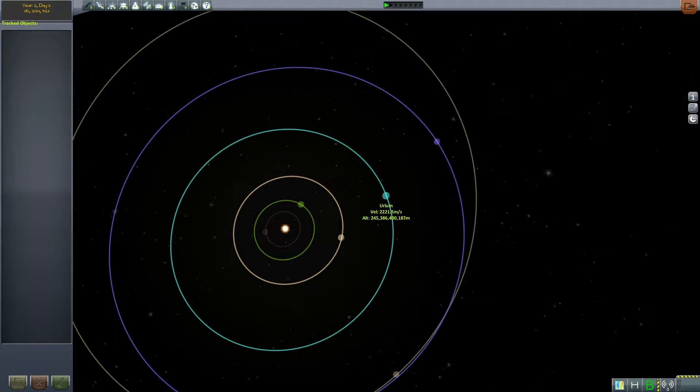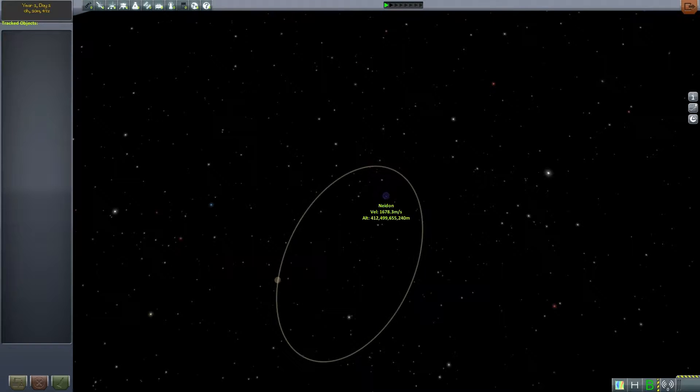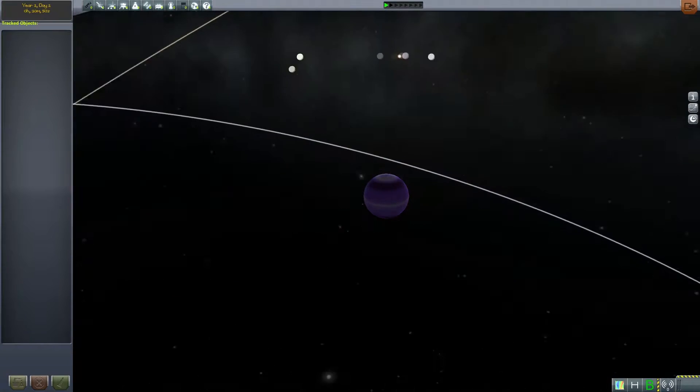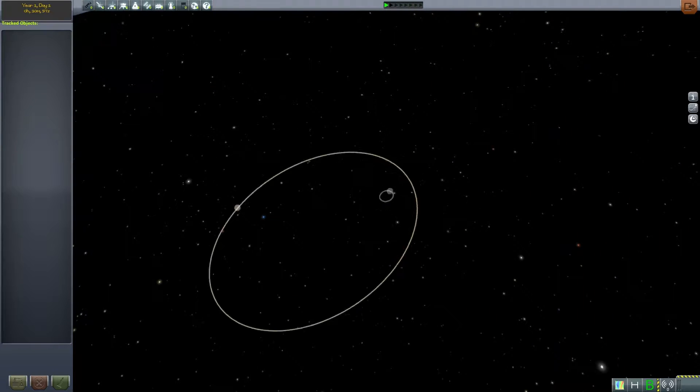So far we've gone to Cenaris and Urlum, and now we have to go to the equivalent of Neptune — also known as Naidon, or something along those lines. I don't have any idea how to pronounce this one, so I'm not going to try. It's Neptune. It's purple Neptune.